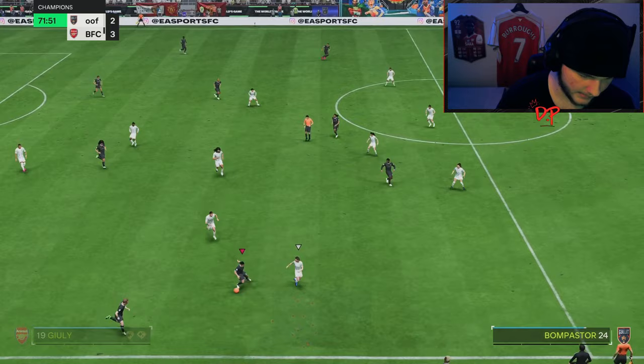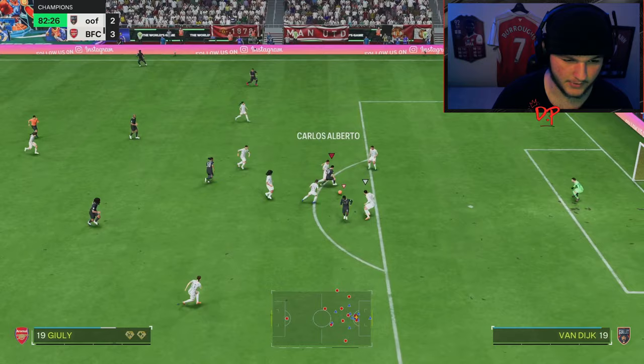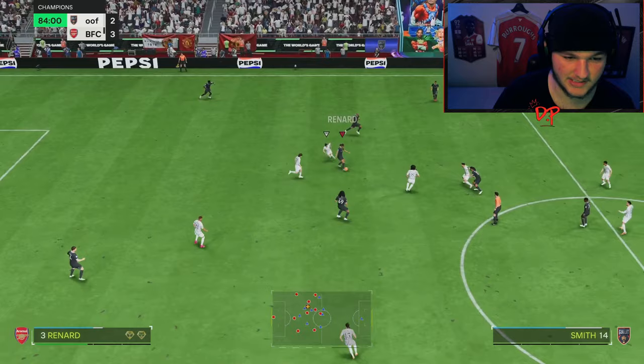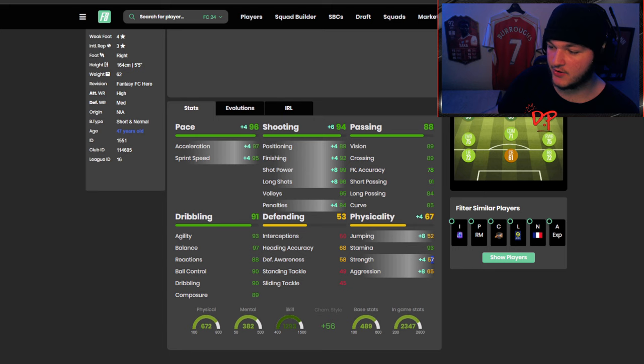Julie needs to try to juke past Bomb Pastor — not easy. Now we're outplaying the press. Eusebio into Ronaldinho, Julie — come on, this is your time. He does try, but that comes down to the strength — it's not all sunshine and rainbows. He gets absolutely bullied and breezed off the ball there. No worries though, we've got Patrick Viera. Seven minutes left on the clock — all in all, he is a fantastic card with a Hunter chem style.